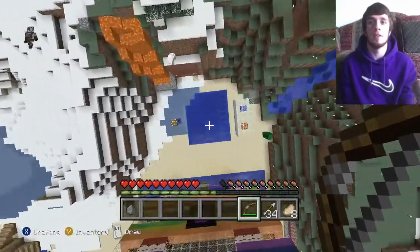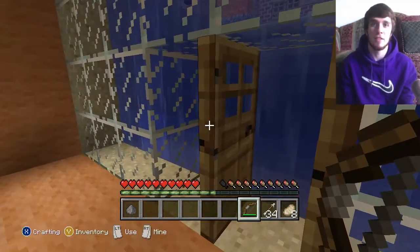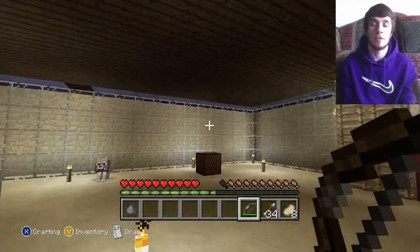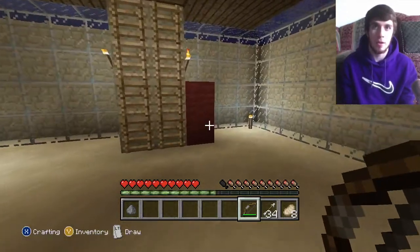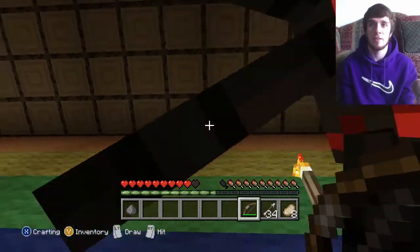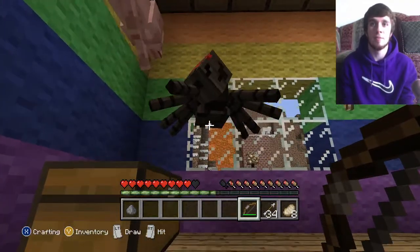Down here is the basement, which doesn't flood from this door being open for some reason - because Minecraft. There's a sand floor with a single cactus and more wool. And a red wolf here for some reason. Alright, that was a tour of my house. Now let's go - fuck! Spider! Get off the ladder! Get him, dog! What a badass.